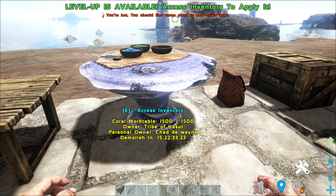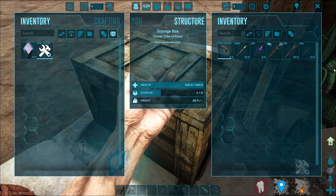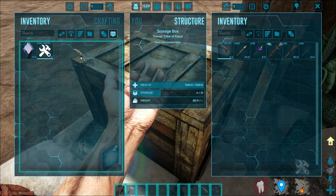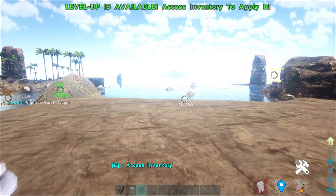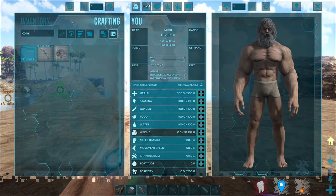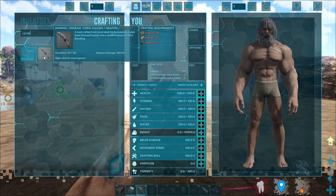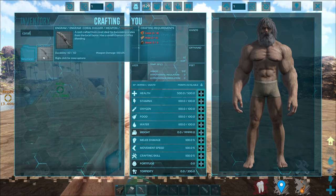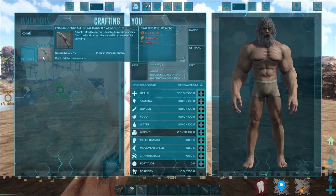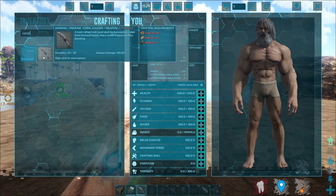Now that we've gone through the work table, let's go through the items. There are six, or rather five items including one skin. The first item is the primitive coral dagger — as you can see, it looks pretty sick. To craft it, you need 18 coral, 16 hide, and 4 metal — not metal ingots, just metal. The coral dagger is used to harvest skill from local fauna and also has a small chance to inflict bleed.